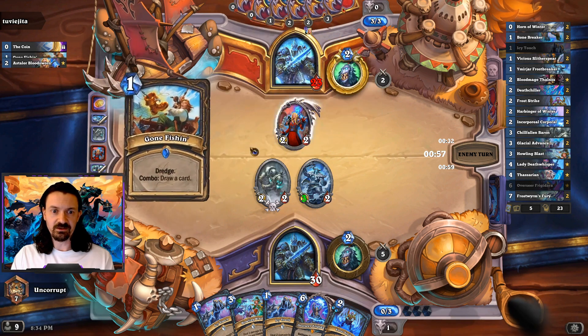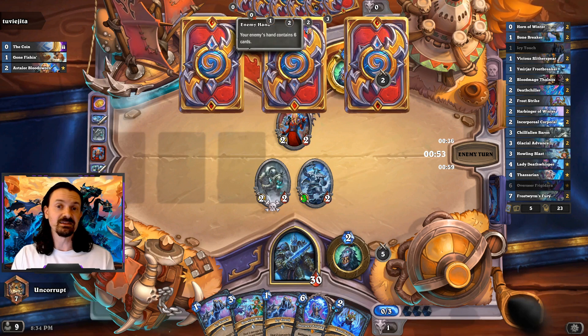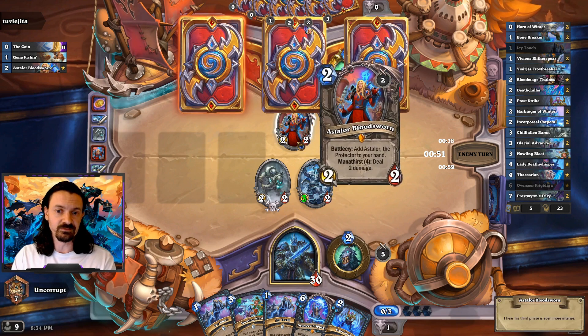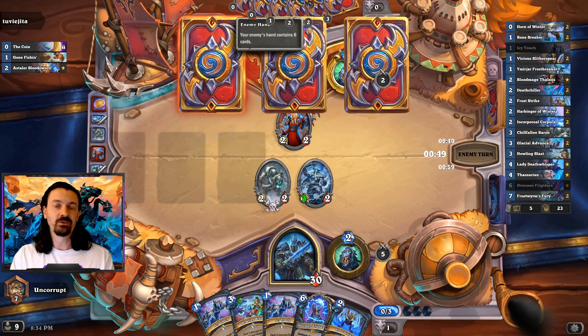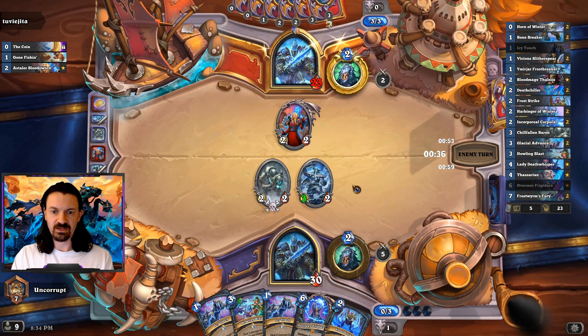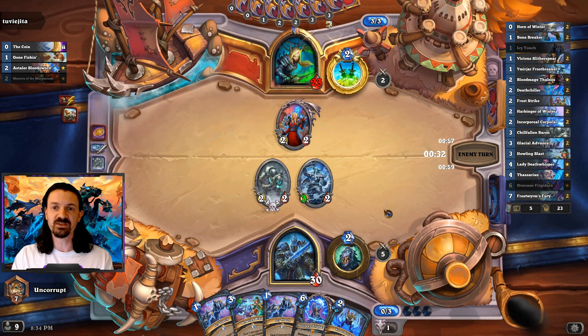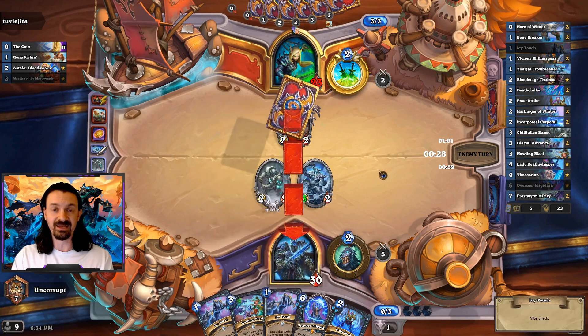Okay, so it's actually a Rogue here — I was thinking this might be another Frost Death Knight, since they do run Astalor. We're actually playing against Rogue here, so again we're just trying to go as fast as possible. They could potentially have some gnolls coming down that would be bad if they remove our board this early. Ideally with this deck we're playing minions early, damaging our opponent's face, and then finishing off our opponent later with our damaging spells.